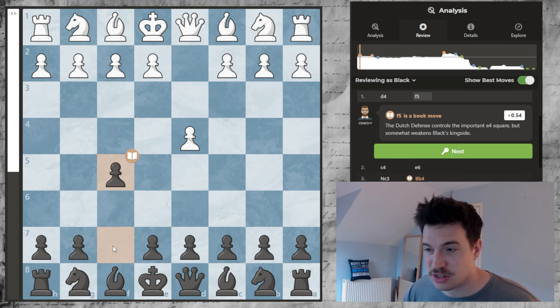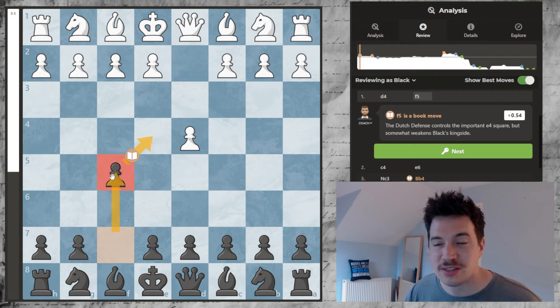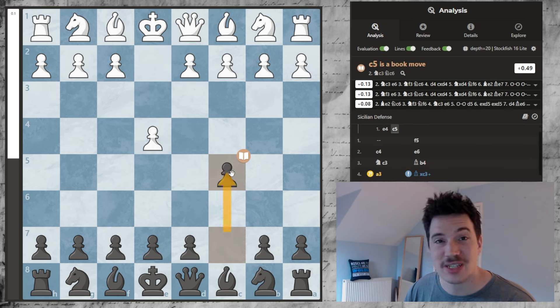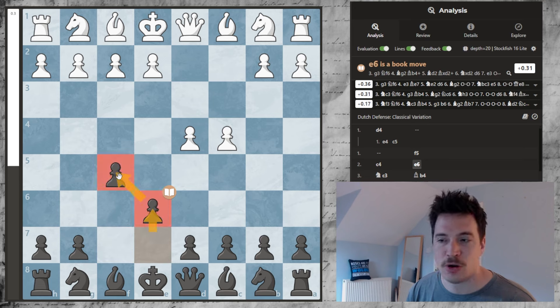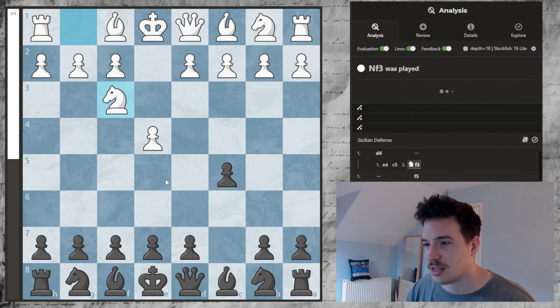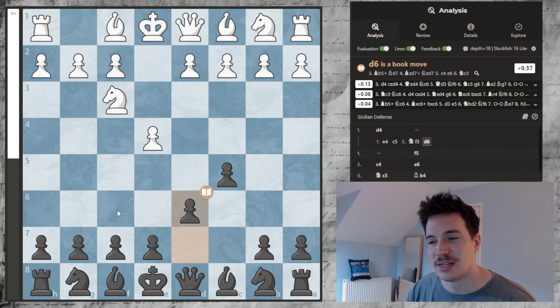In this game I played the Dutch, and in the Dutch you're controlling the center with a side pawn — kind of like the Sicilian. If white ever plays king's pawn, you move the C pawn to control the center with a side pawn, keeping your center pawns for later. This move just supports your pawn — it's the opposite of what I do in the Sicilian.